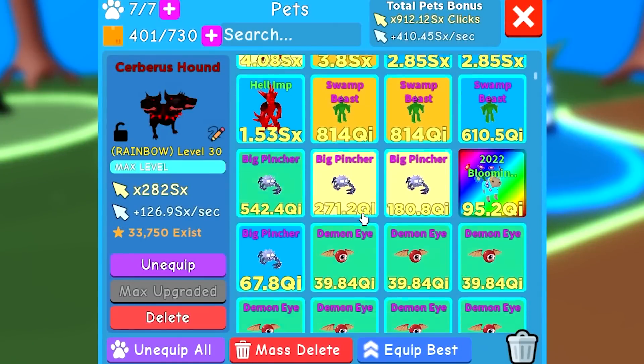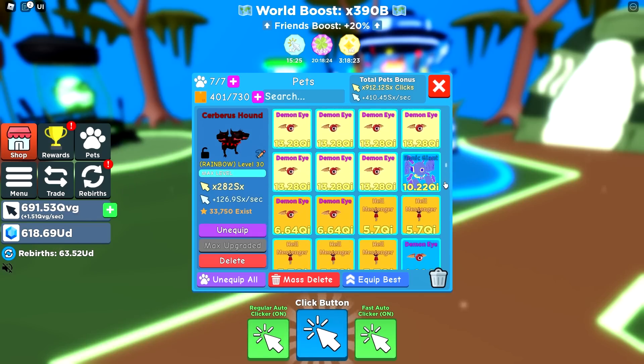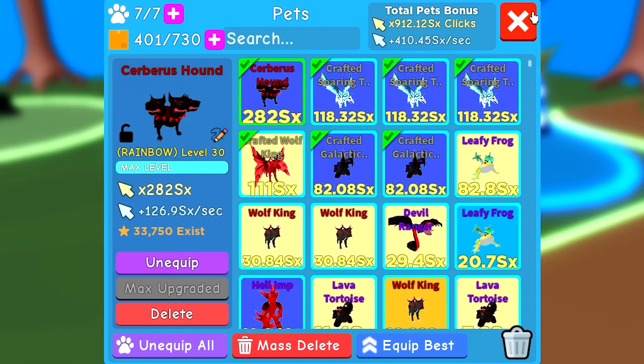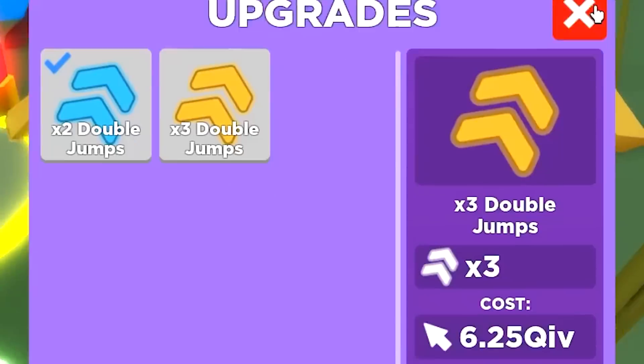Let me see these event pets. Where are they? I don't know where they are, but these new pets we're getting aren't too strong. So either I farm this overnight or I just don't hatch anything at all. I think we're gonna do that — we need a double jump boost.